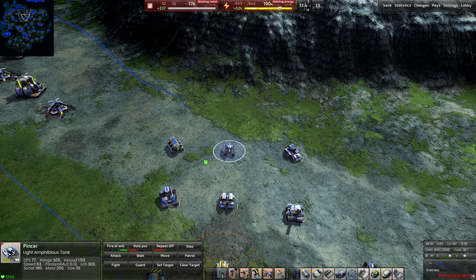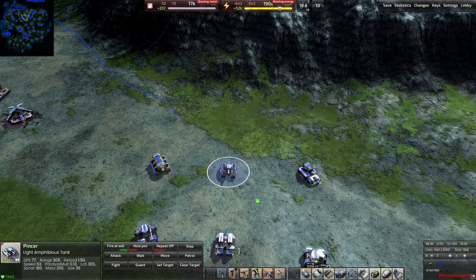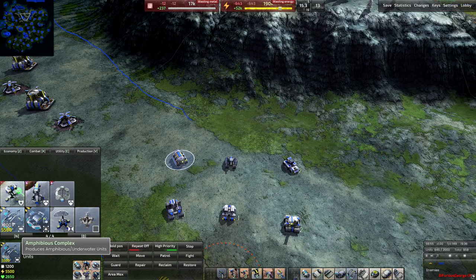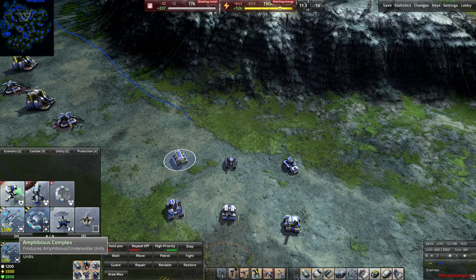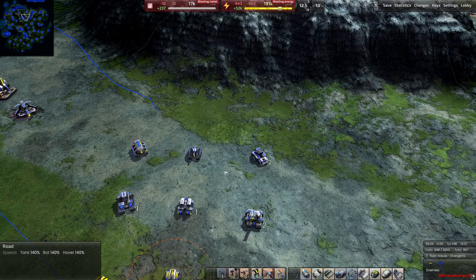The Pincer is an amphibious light tank — great to spam if you've secured naval advantage and need to press land. You can build an amphibious complex in the water and produce these amphibious vehicles there, sending them underwater and popping up on a beach to storm it — a real Normandy-style assault. It's how you convert naval supremacy into land-based supremacy with relatively cheap light tanks.